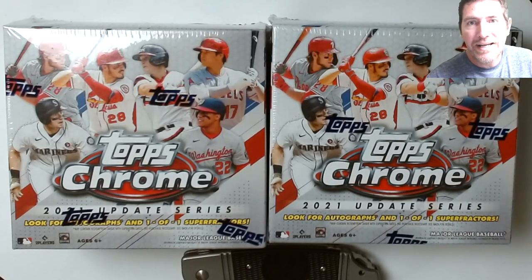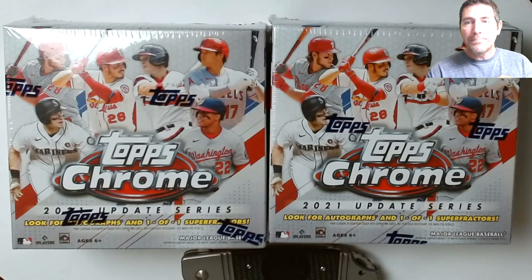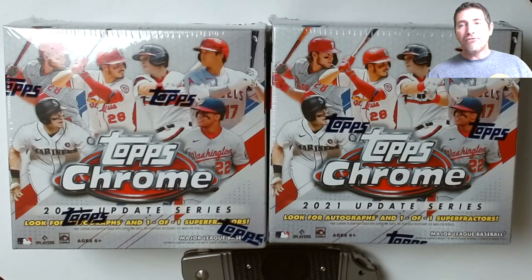Hello everyone. Topps Chrome Update Series 2021 - I got this from Target.com last week. I've been searching locally but Targets and Walmarts around me don't have it yet. I was going to get more but it's 50 bucks a box, so for 40 cards that's steep. Three boxes would be 150 bucks - I could get a box of Bowman Draft for 120.